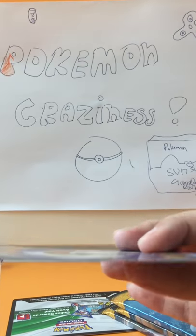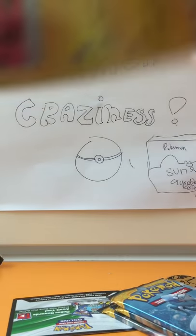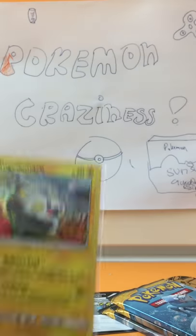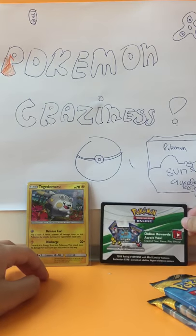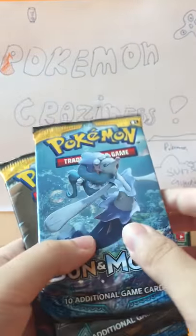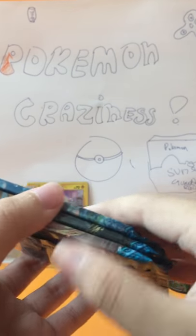Look at that — it's warm and all curved. Sleeving up the Togedemaru. The code I'm going to give you guys later. So these are the 3 packs: Primarena, Decidueye, and Incineroar. I'm going to start in this order — Primarena first. Incineroar is my luckiest Pokemon in Sun and Moon, so let's start.